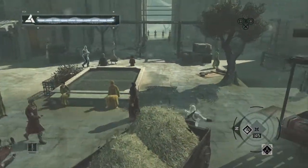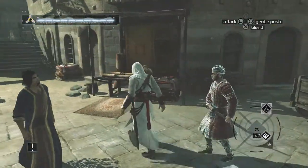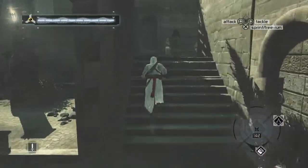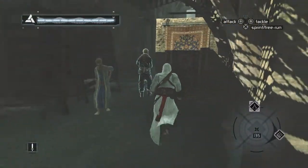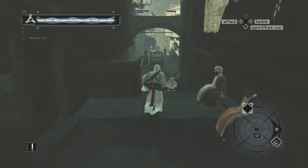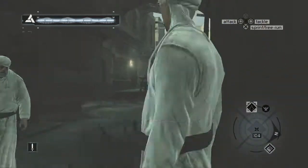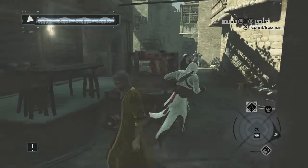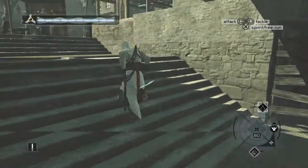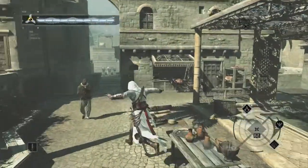I'm at the point now where I don't really care if guards see me, because we're just so strong now — we've got counter kill and the amount of health we have means we can pretty much take anyone on, other than maybe the Templars. They're a little bit trickier, but regular guards have got nothing on us at this point.